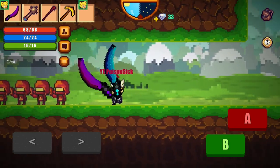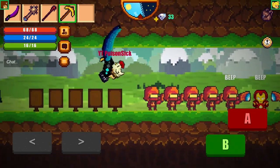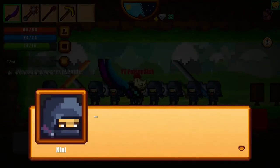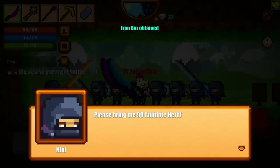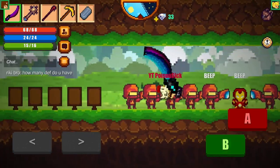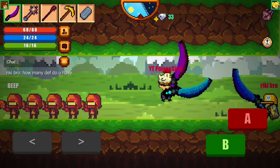We are almost done with the Suruji 2 quest. All we need is Antidote Herbs and Old Roots. Old Roots will not be fun to do. I've done Antidote Herbs because I trashed all mine — I forgot this was a quest since it's been a while since I got Suruji 2. I'll be back when I have enough.